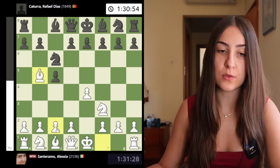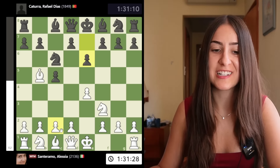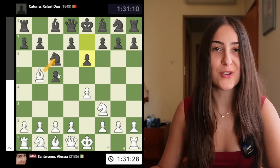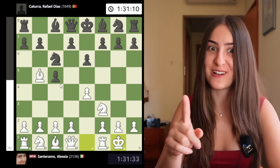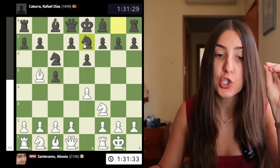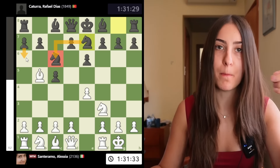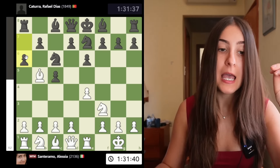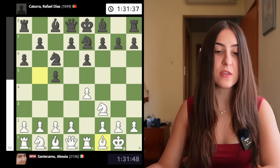My opponent played e6 and I went for the very normal move, castle. Usually in my online games I've played bishop takes e6 many times, so I tried to go for something he might not have prepared but that I know very well. Knight g7 is very typical — black is protecting the knight before playing a6 to attack the bishop. I played rook e1 because after a6, I'm not going to trade the bishop. I don't want to give up my bishop pair; instead I'm going back with the bishop to f1.